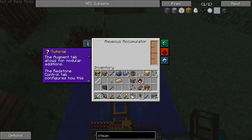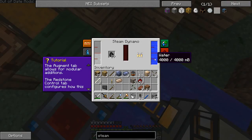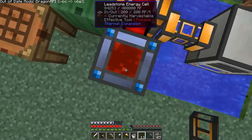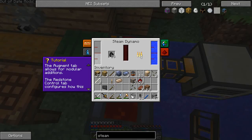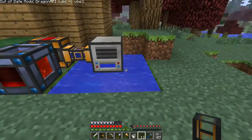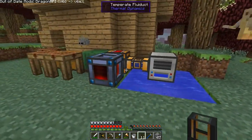We're making energy. The aqueous accumulator doesn't seem to have anything in it at all, but it does seem to be keeping up. It's burning down. It's still gaining energy. So I guess this is keeping up — it's just not having any extra reserve. So anyway, that's cool. We have a little water pumping thing here.